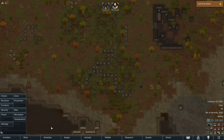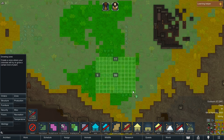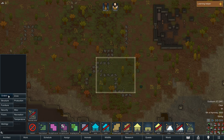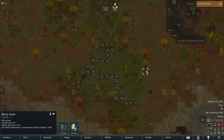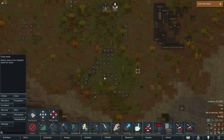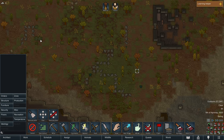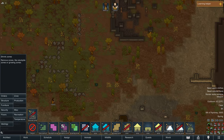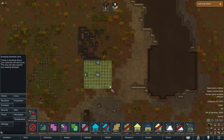We're going to use automatically assigned work priorities for now since we'll be micromanaging our two colonists anyways. First order of business is we need to create a growing zone - we only have 30 out of 60 growing days in a year, so we really want to get this started right away. This field is probably a little bigger than what we ultimately need, but we're going to err on the side of having too much food. We're going to grow rice for a fast harvest. We'll also go to orders to chop wood and harvest some berry bushes. We need to get these stones out of our growing zone, so we'll put a dumping zone here for now.